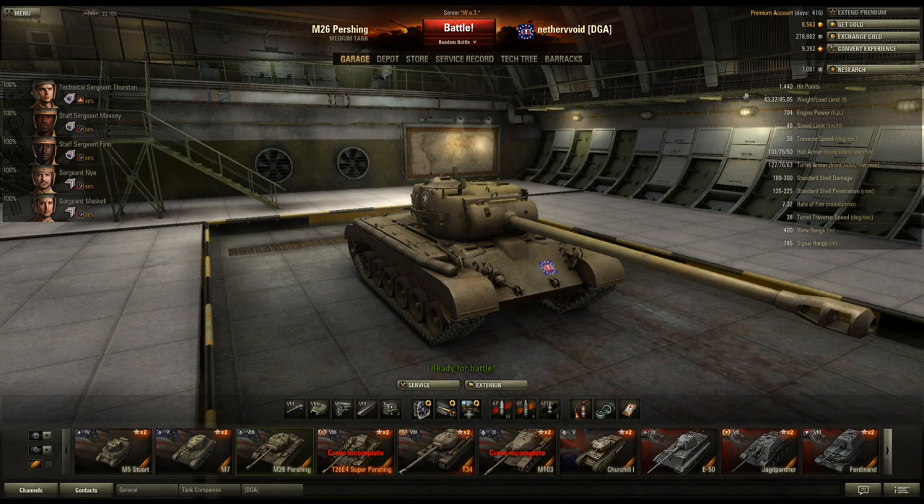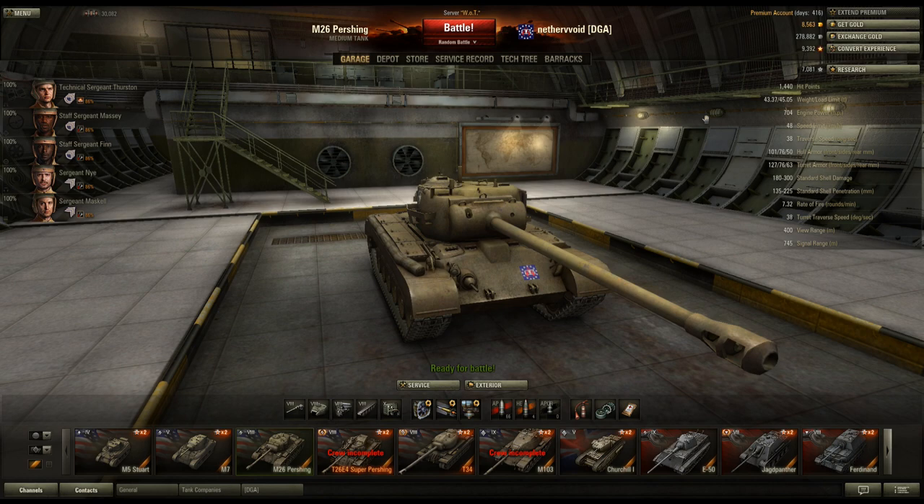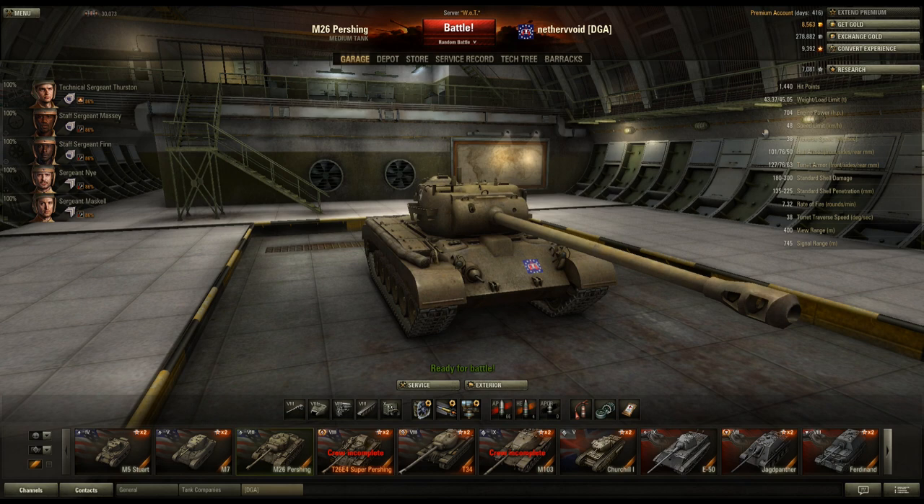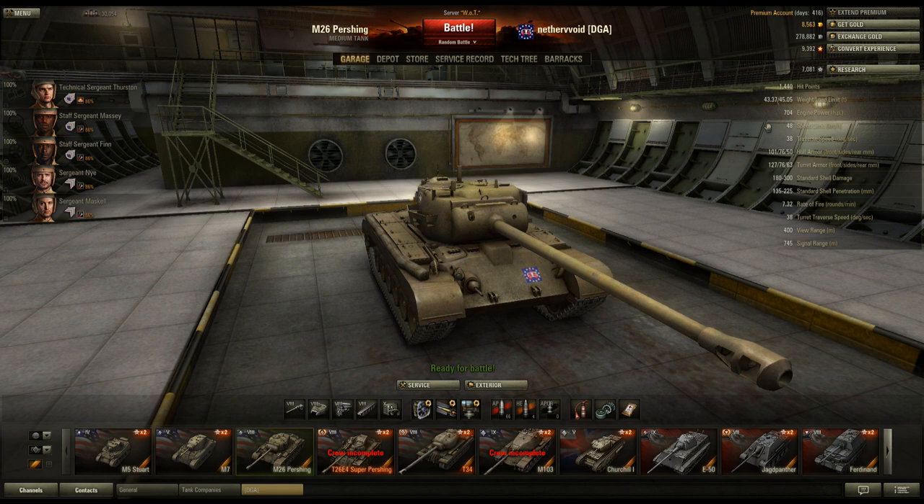Let's get into some stats. 440 hit points — they're all pretty much the same, so there's no real point talking about that since guns do 200 to 300 damage at this tier and 50 hit points isn't going to matter. 704 engine horsepower pushing 43 and a half tons — that's really where the problem comes in with this tank, the acceleration. I always feel like I want a little bit more out of this tank. The engine just needs to be a little bit bigger, but 43 tons is pretty high for a medium. Speed limit is 48, pretty decent, and you'll get up to that quite often — the engine will get you there, it's just hard to get started.